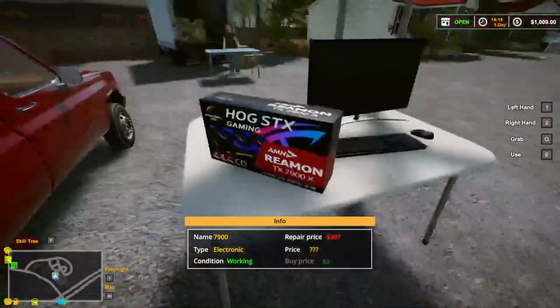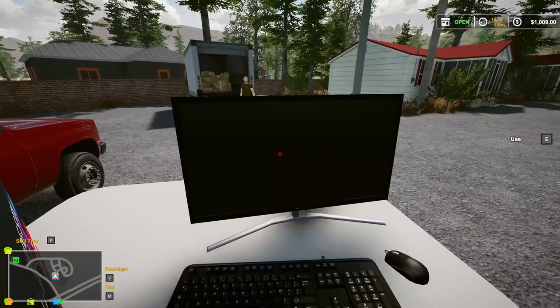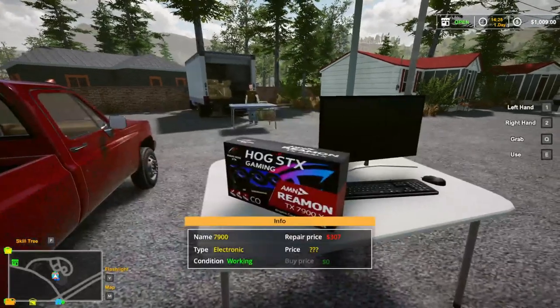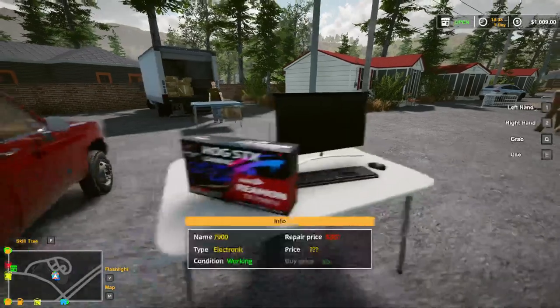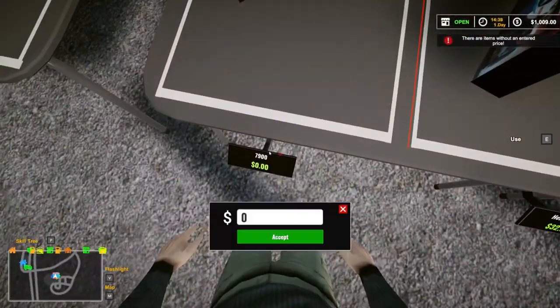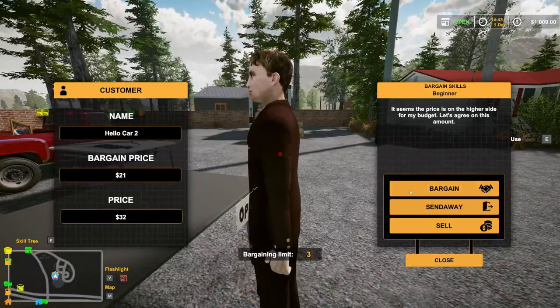Let me click open the shop sign. Let's look up this item - it's a HOG STX. Looking it up - there we go, $1,200. So we'll post it for $1,150. Alright, already got somebody interested in the car.